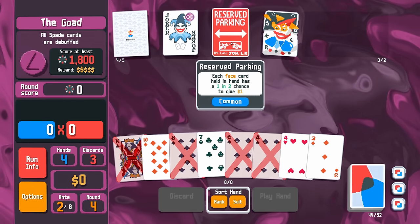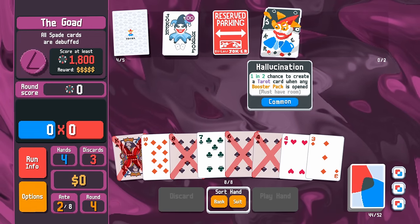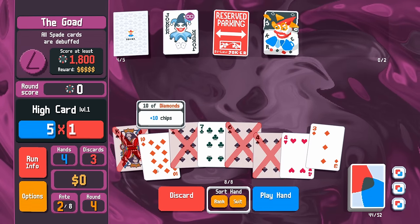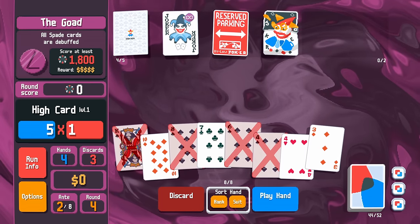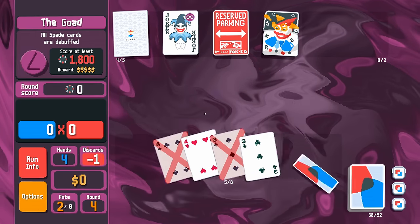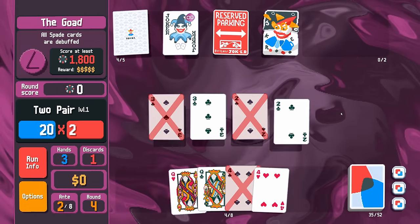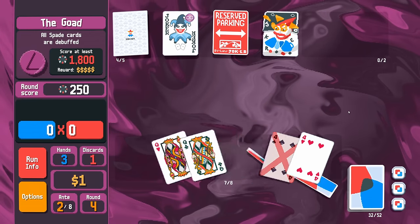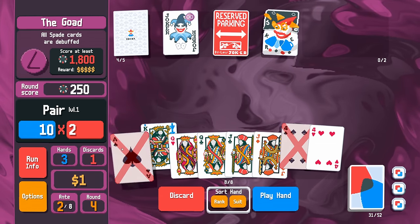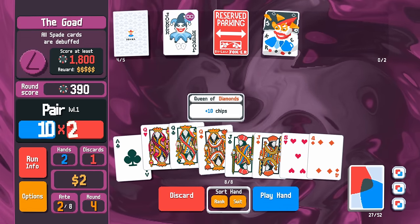This is extra money for face cards we hold. This is extra chance to get tarot cards when we open packs. Neither of which are going to help us score any points right now. So really, I need a solid full house, or I would take quads. How is it possible to get dealt this many pairs but not see a full house? There you go.